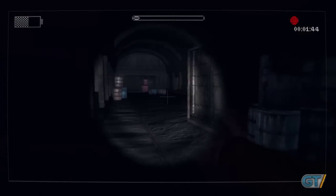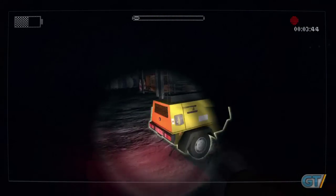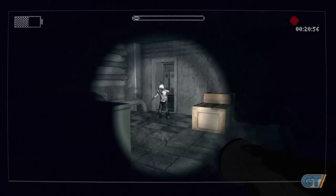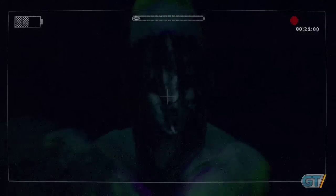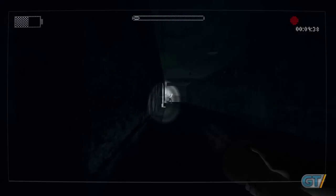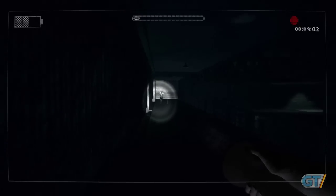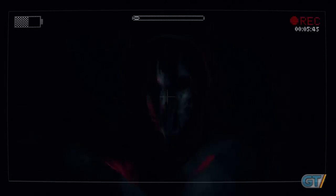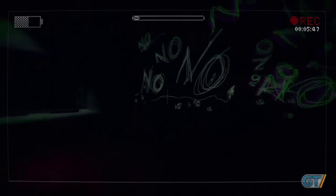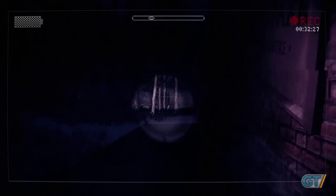Reaching a set of underground tunnels introduces a second type of enemy that you'll have to deal with while you search to activate six power generators. The realization that you can use your flashlight to temporarily stun this creature gives a shimmer of empowerment to an otherwise continually victimized player. You'll soon realize, however, that their behavior switches between standing idly and unresponsive to overwhelming, unrelenting attacks that give the player absolutely no chance to escape to continue their search. Success can start to feel arbitrary, and the game's immersion takes a serious hit.